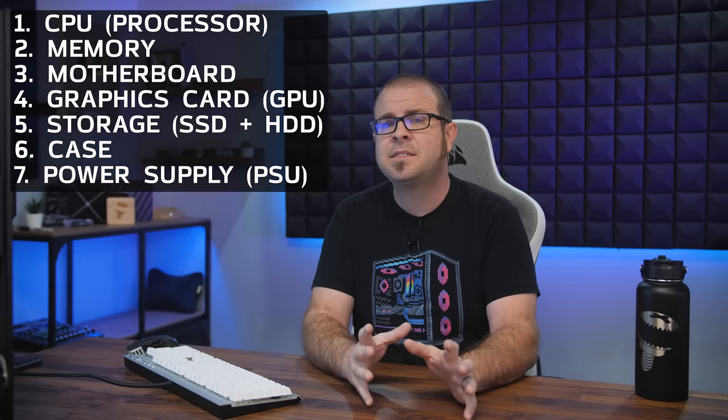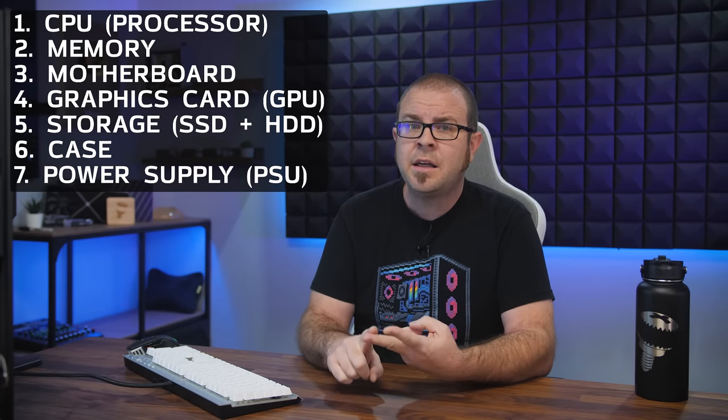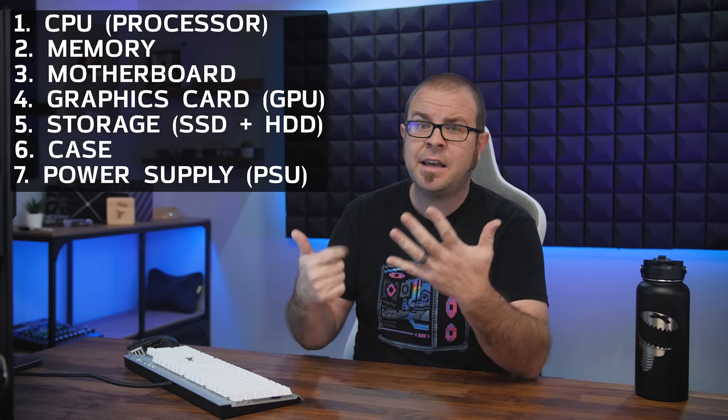So if you're going to build a PC, you will need all the necessary parts. I usually list seven core components for a gaming PC, and that's not including other setup items like a monitor, keyboard, and mouse. For the desktop PC itself, there's a CPU or processor, memory, the motherboard, a graphics card, storage which includes SSDs and hard drives, a case, and a power supply. So let us begin with level one.